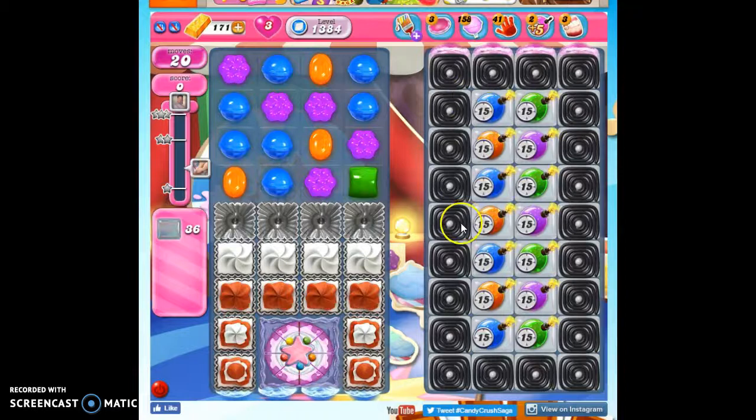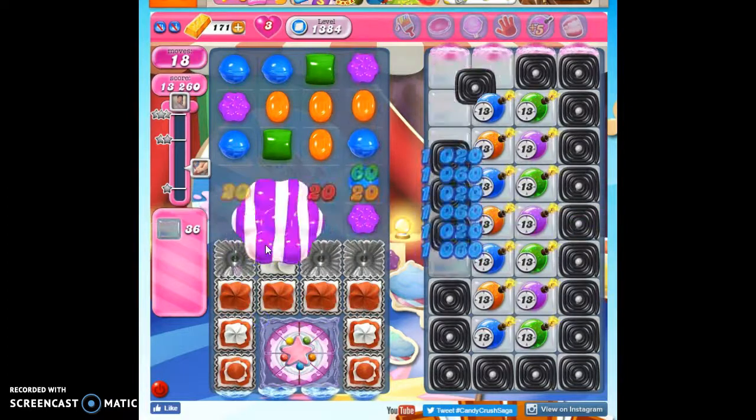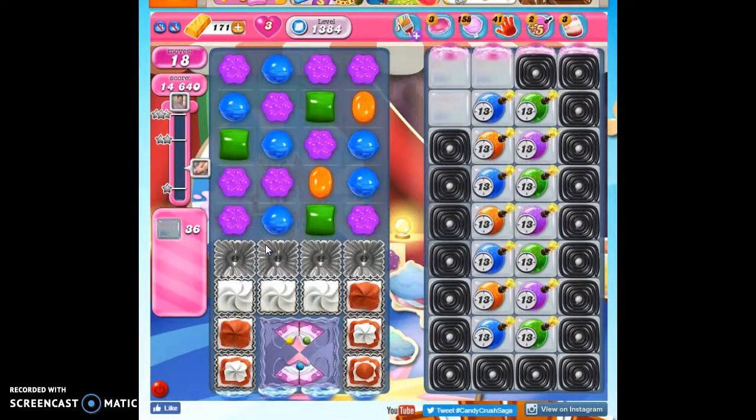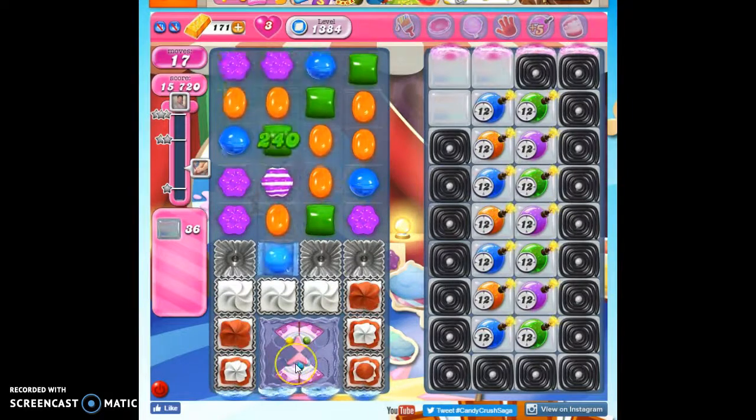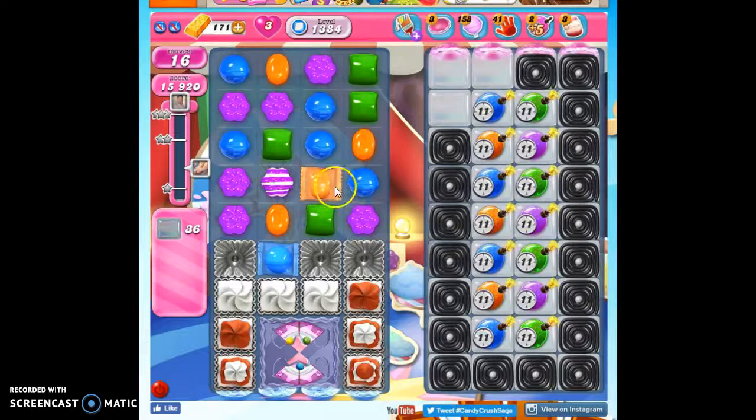The jelly are over here under these licorice twirls and set with ticking time bombs with a number of 15, and that's pretty tough, but we do have a high hope of success here because it's so easy to make specials, and all we have to do is get through all of this before these count down — and look at this, we've already attained it.